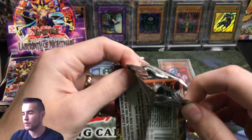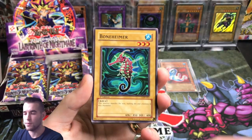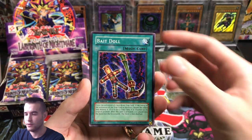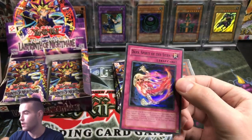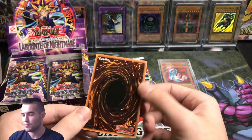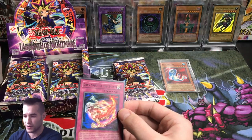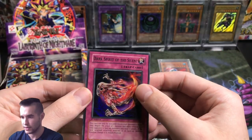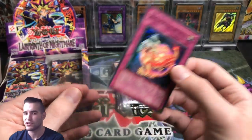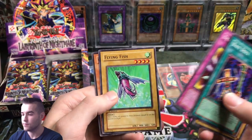First edition Labyrinth of Nightmare. Boneheimer, The Unfriendly Amazon, Swordsman of Lancer, Bait Doll, and a Dark Spirit of the Silence — that's a cool card. This is an odd one, because I believe every copy has that black text printed on it. It's a super rare but it has a black text printed on it for some reason. This one's pretty off-center. Soul of Purity and Light, Deal of Phantom, Flying Fish, and Crimson Sentry.